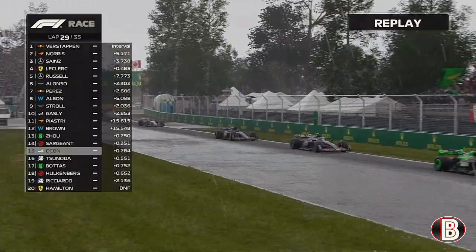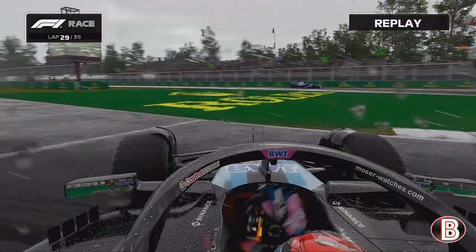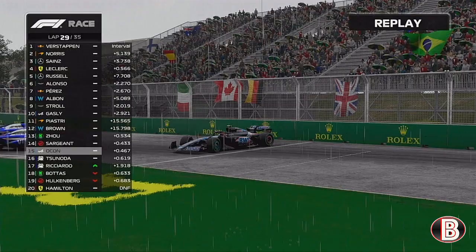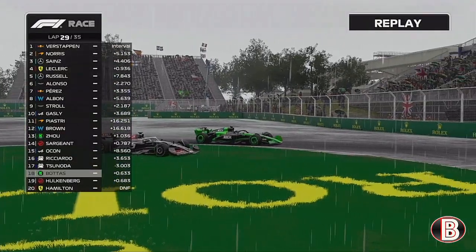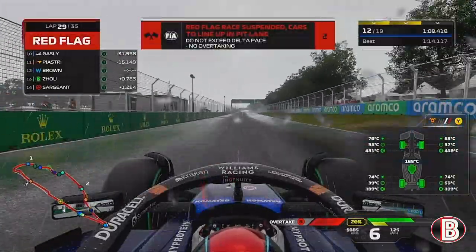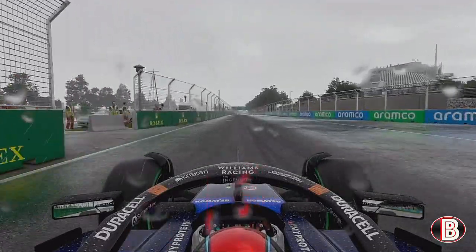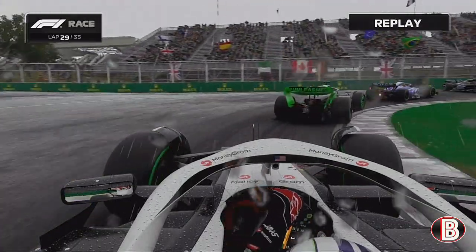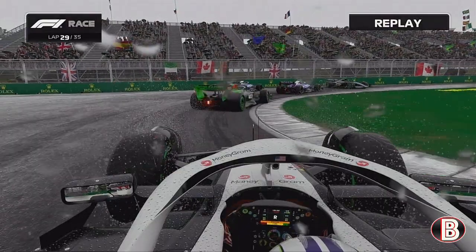There's now Esteban Ocon at the back of the big train behind us into the hairpin. He lights up the rear tyre and spins round, blocking the track at the hairpin. Everyone is queued up — someone is driving over the grass, the Sauber has stopped, and that's brought out a red flag. No overtaking — let's get back into the pits. The red flag is out, the race has been reset. All because of Ocon spinning and the AI cars not being able to turn the steering wheel. You can see the confusion at the hairpin.